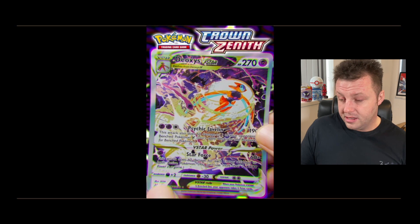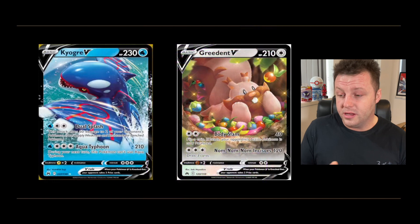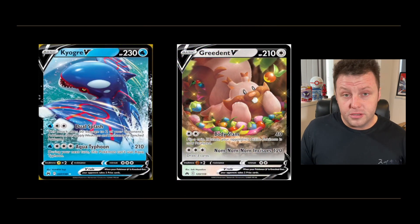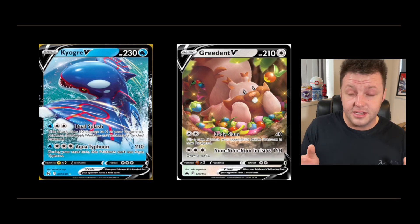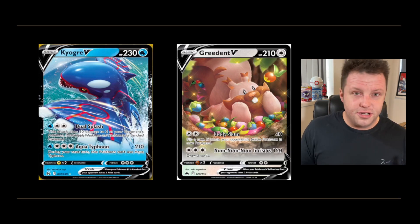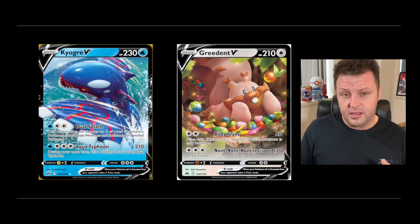Moving into standard V cards, we've got the Kyogre V and the cute Greedent V. These will be featured in the normal set — Kyogre is card 37 out of 159 and Greedent is 120 out of 159, so we know there are 159 cards in the main set. The full amount including secret rares hasn't been fully announced, but I'd imagine it could be around 350 total — so a fairly standard-sized set.